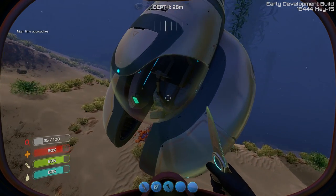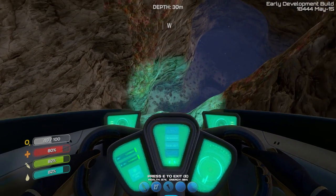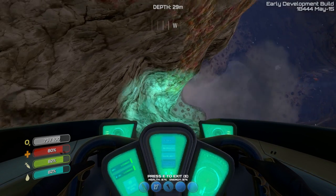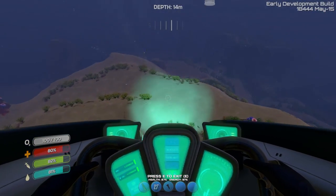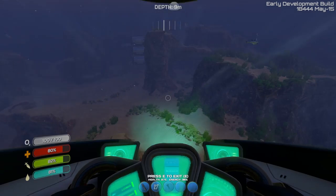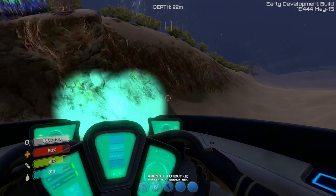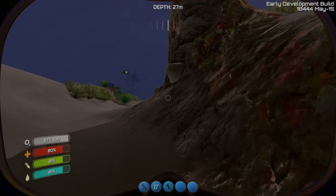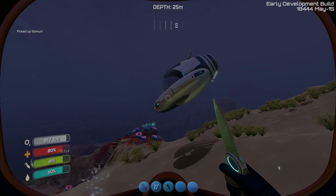By the way, those peepers are what you want to catch. There's something called a gravity sphere which is really great — you can use it to catch fish. I'll make one of those and start catching peeper fish. If I decide I want to feed them to the stalkers, I can do that, because the peeper fish is what you have to feed to the stalkers.